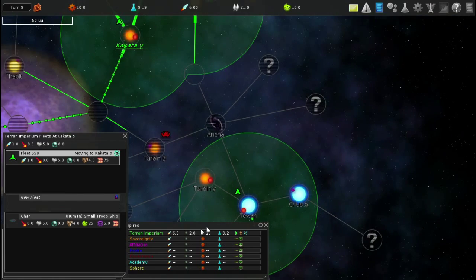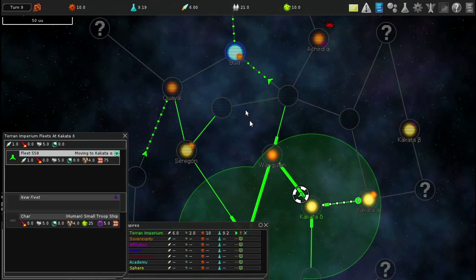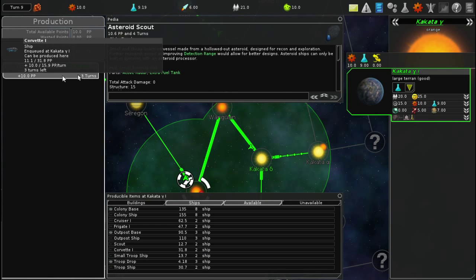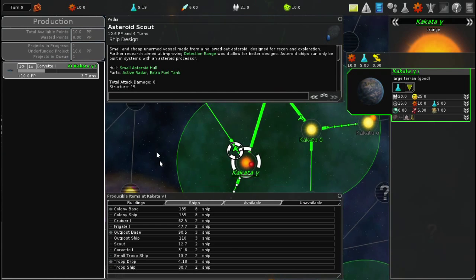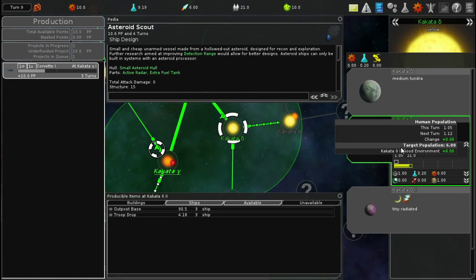I think you have to be about one system away. We'll find out more as we play. My production will finish in three turns. Should I put something else in queue, like another scout ship? I feel like it's a waste to keep investing in scout ships. I have a colony - shouldn't I be doing more with it? My population will keep increasing, going up 0.06 every turn with a target population of six.